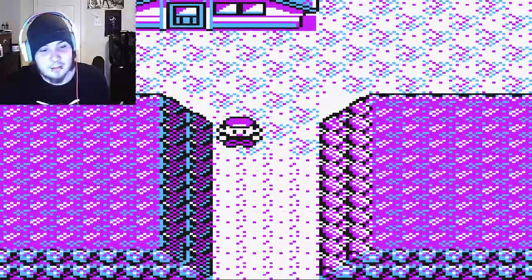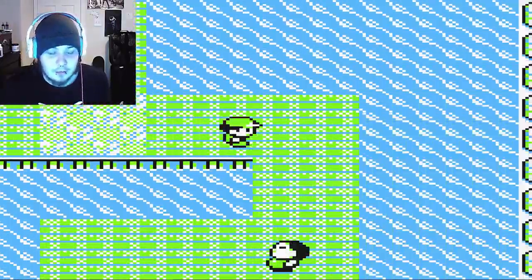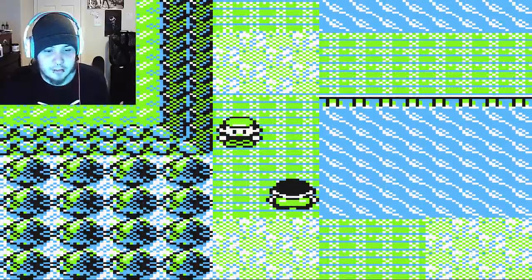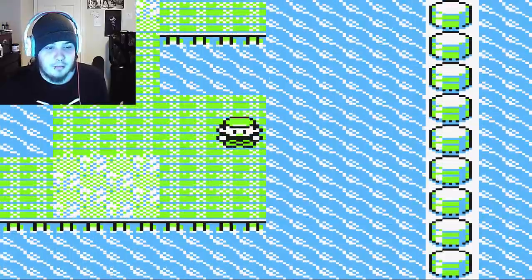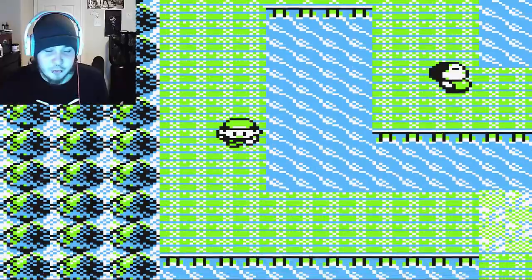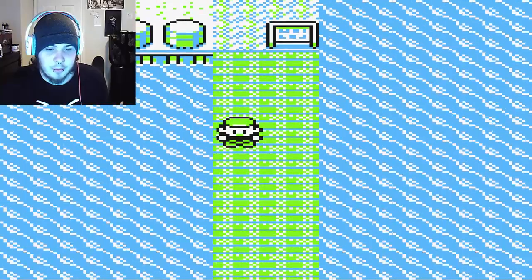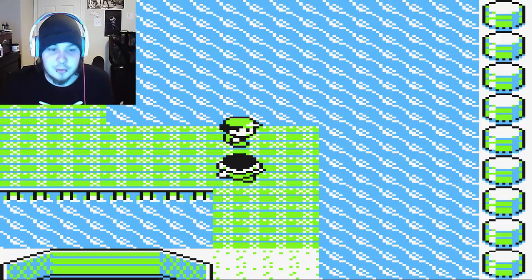I'm still really upset that we lost Weepinbell — I was really looking forward to using Victreebel. Not a lot of people use Victreebel, but it's pretty decent. Even though a lot of Poison types aren't very good in Gen 1 — like Weezing is okay mainly because it's physically defensive, and Arbok is pretty bad — Victreebel is actually both a physical and special attacker, so it has a really good chance to do damage.